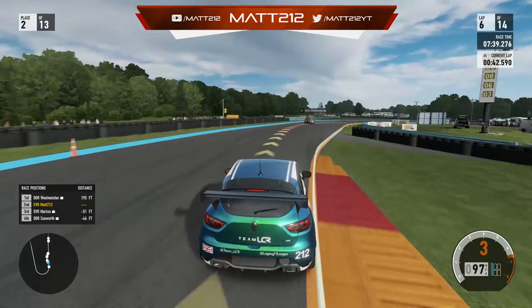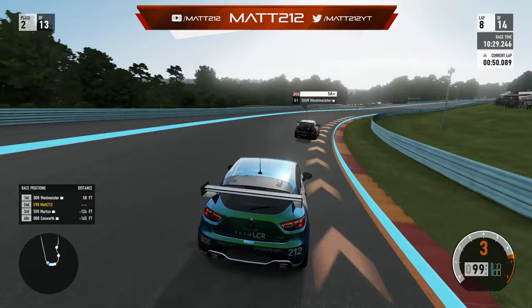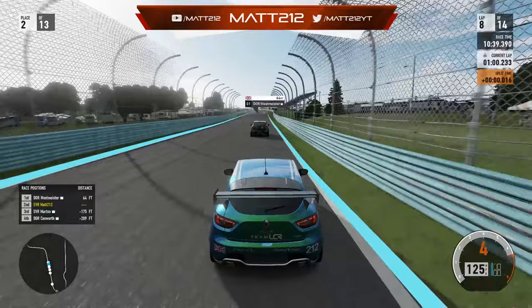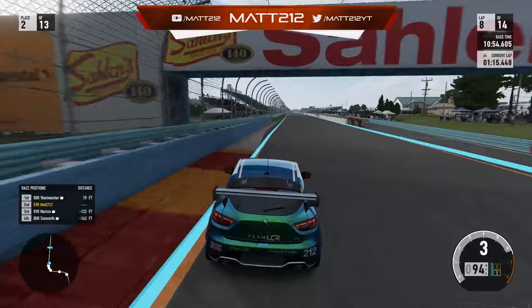Now just trying to close the gap to Westmeister. At the end of lap eight, he's already starting to make a couple of mistakes. Talking in party chat — I think he's going to dive into the pit lane at the end of this lap. Whatever he does, I'm going to do the opposite: if he pits, I stay out; if he stays out, I pit. Through the final corner we get confirmation — he goes very slow, way off pace. Westmeister heads into the pits.